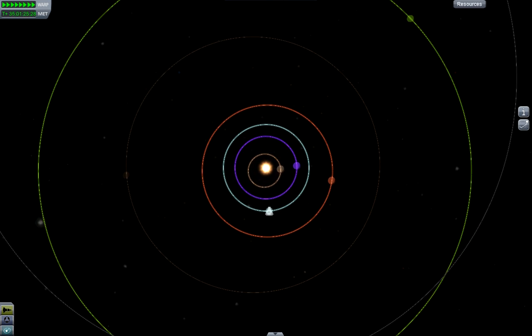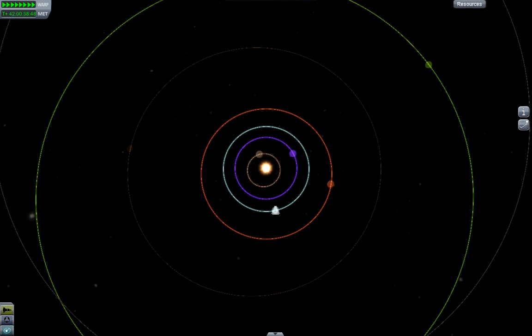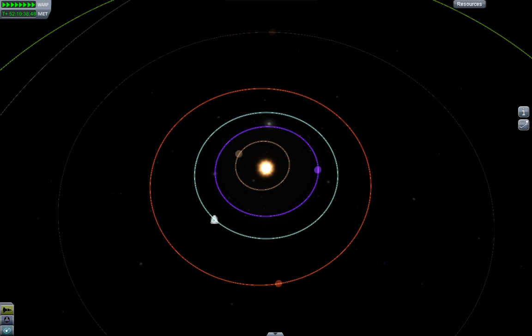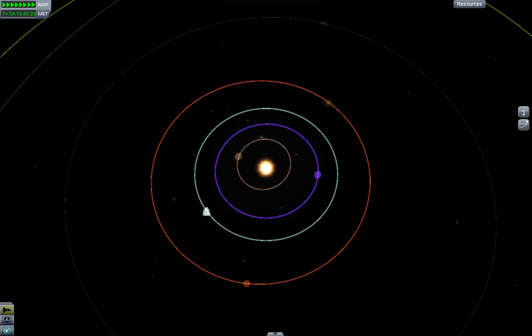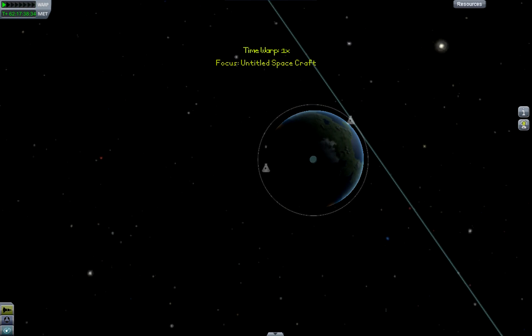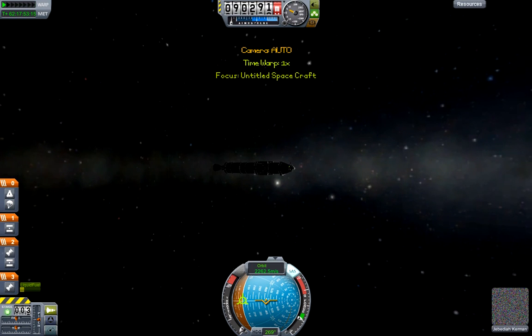Getting there, halfway there. It looks like we might actually be fairly close to Duna at our optimal transfer window, so you get to see what the alignment is like. This is where the numbers for the protractor come from. Here we go — 62 days, 17 hours, 40 minutes or so. So now that we're at the right time, we can switch back to our other craft, the one that we actually want to go to Duna in.